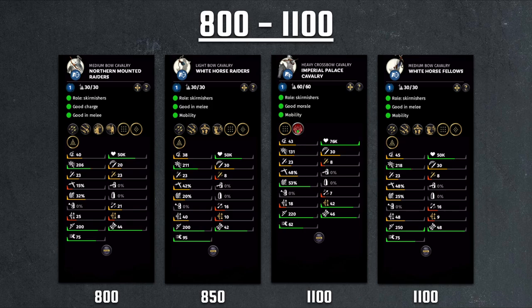Also at 1100 cost, we have the White Horse Fellows. This is not the typical light-to-heavy upgrade — they're actually significantly better in terms of damage because they're using a much better bow, the Onyx Dragon bow, with 48-9 damage output at 250 range. You have very good charge and the same weapon damage as the White Horse Raider, though that part is a little disappointing. And because of a bit more armor, you're actually a little bit slower. But overall, these are all pretty viable units for multiplayer due to their high mobility — you don't have to protect them and they can dish out damage as well as fire arrows to harass enemy morale, which is a very key point for multiplayer battles.